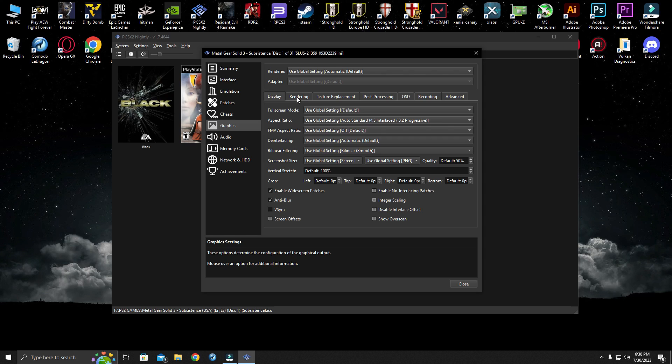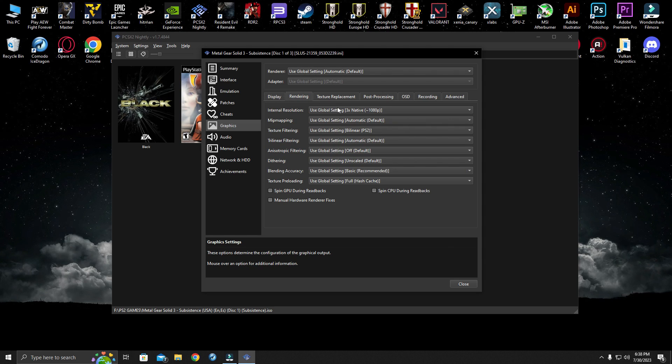Now for the settings part of the game — the best thing about PCSX2 Nightly is you don't have to configure anything on your own, it's automatic. You just choose the resolution from settings and it's all done.